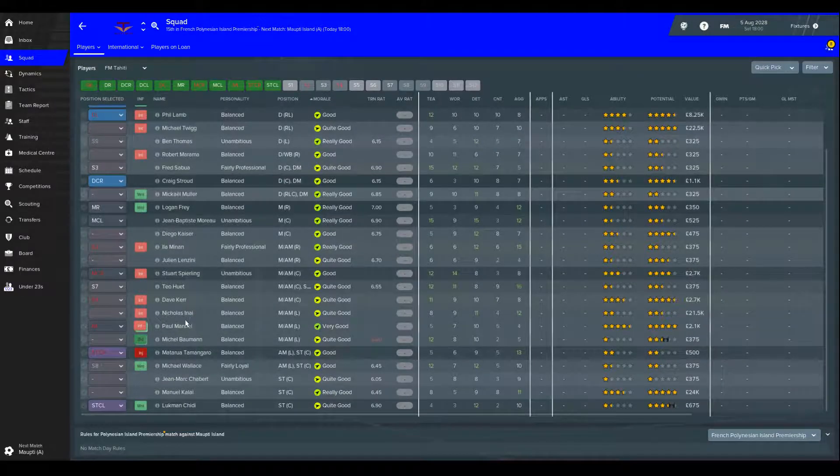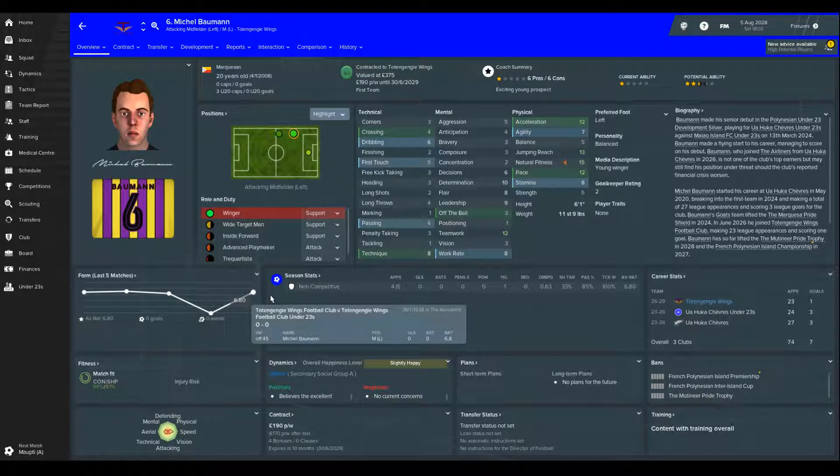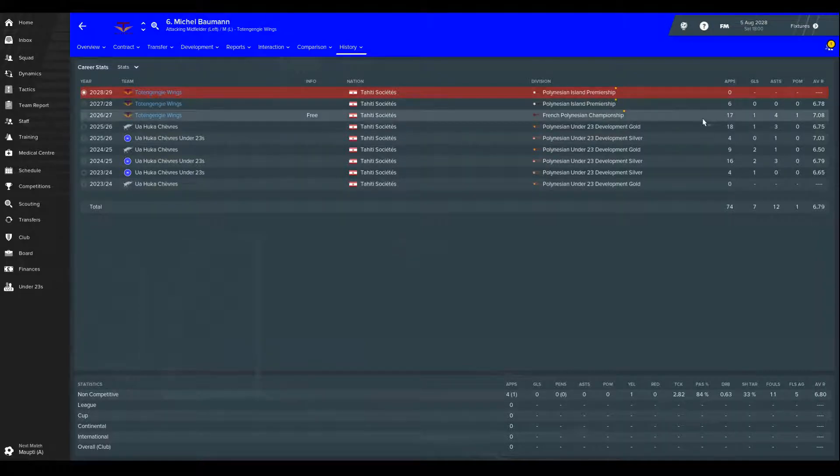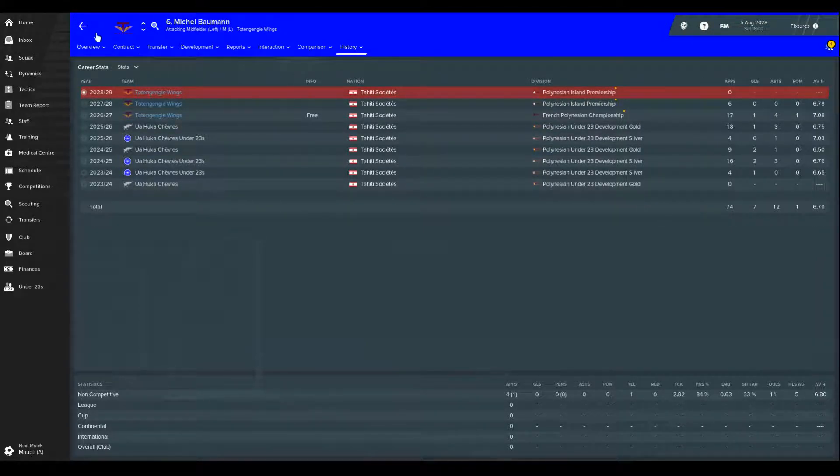Looking at the club squad, we gave another contract to Fred Sabua so we've got another center back to rely on. We look particularly overloaded on the left — Renard is actually in the under-23s currently, so it's not even showing on this screen. We've got Inai, Manuel, Bauman, and then Renard. Bauman's rate has been quite good, but we've got a 1,500-pound bid in for him and we can get rid of him. In terms of the exchange — we're paying Renard 55 pounds per week versus Bauman's 190 — it's okay to move him on. He did all right and was always a decent rotation and backup player edging onto the first team, so it's a bit sad, but I don't think we'll suffer getting rid of him.